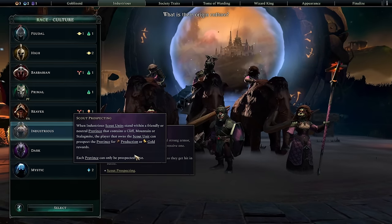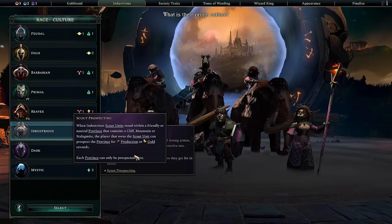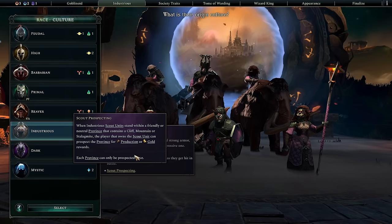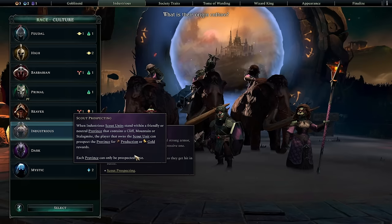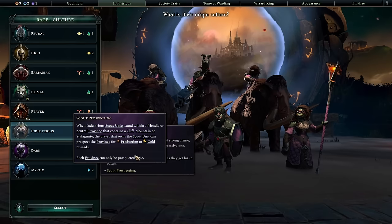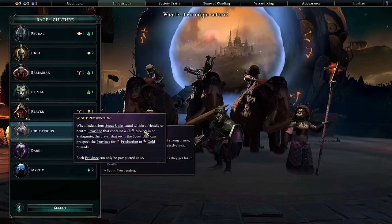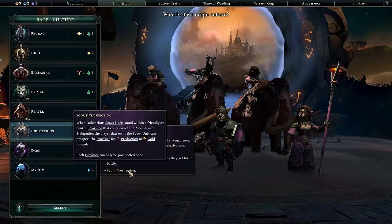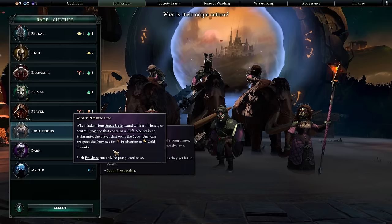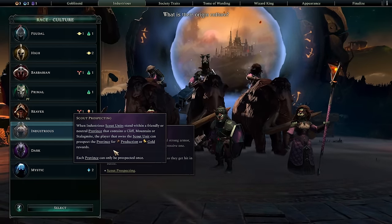When it comes to your faction, are you going to lean into the units or the special abilities? It's usually a little of both. For industrious, if you can get away with leaning into scouts, be aware that scout prospecting is competitive between players. The more industrious players there are on the board, the worse your scouts become — but the more of your own scouts you build, the fewer prospects other people get. You don't want to be using industrious in an eight-player game where everyone is industrious and you're on islands. But if there is something to prospect, put your scout on a cliff, mountain, or stalagmite to highlight resource nodes.